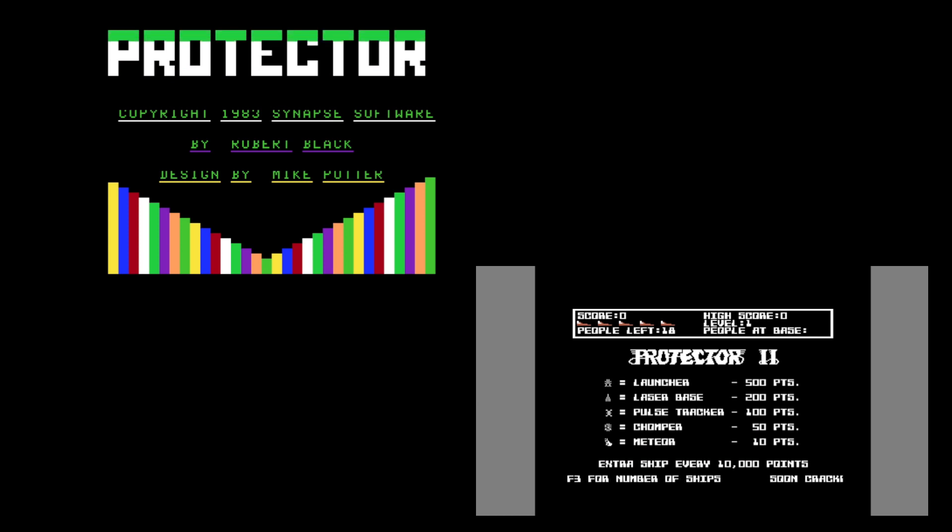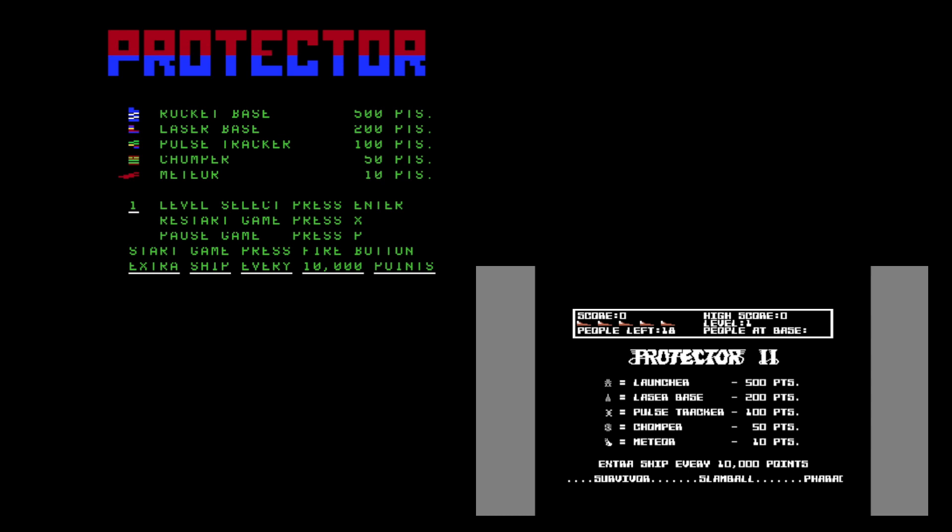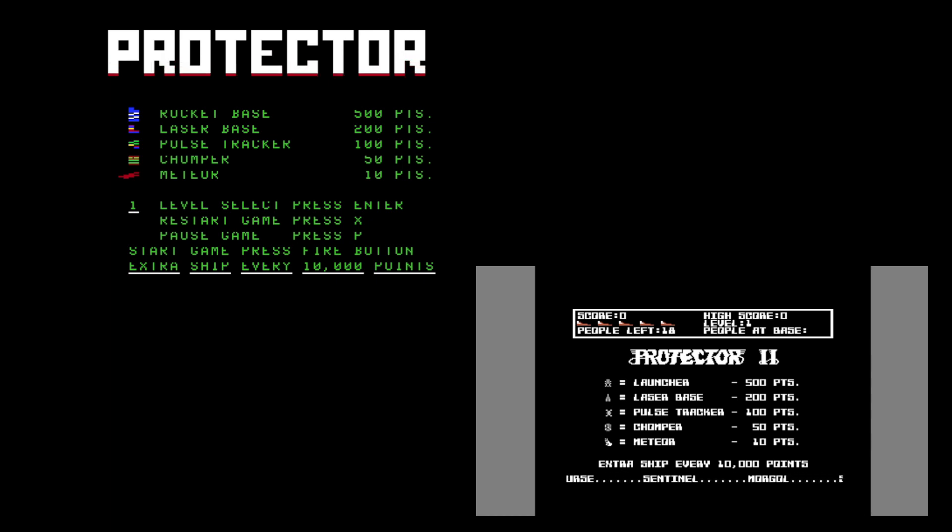The first thing to compare is the title screen. The C64 has a better looking title screen; however, it is an all-in-one, whereas the Coco has a title screen and a screen that introduces all of the characters of the game. Even though the Coco uses lower res graphics, I have to say I like it better. The title music is very similar, but I do have to give the edge to the Coco as it sounds more lively than the C64. Here they are for reference.